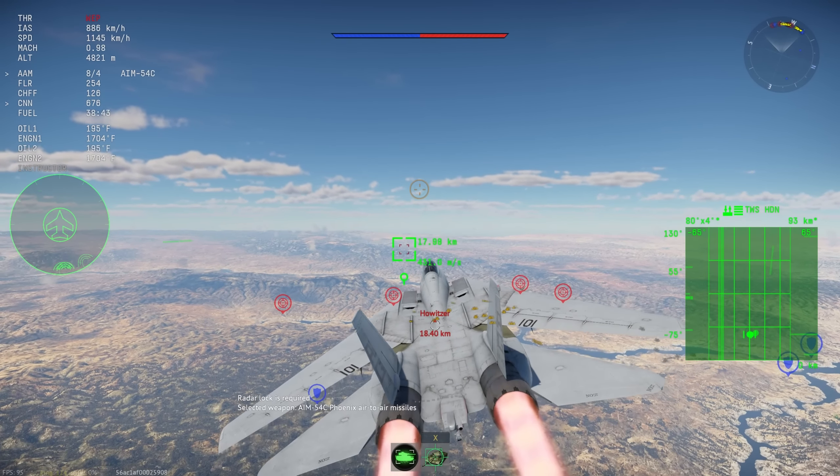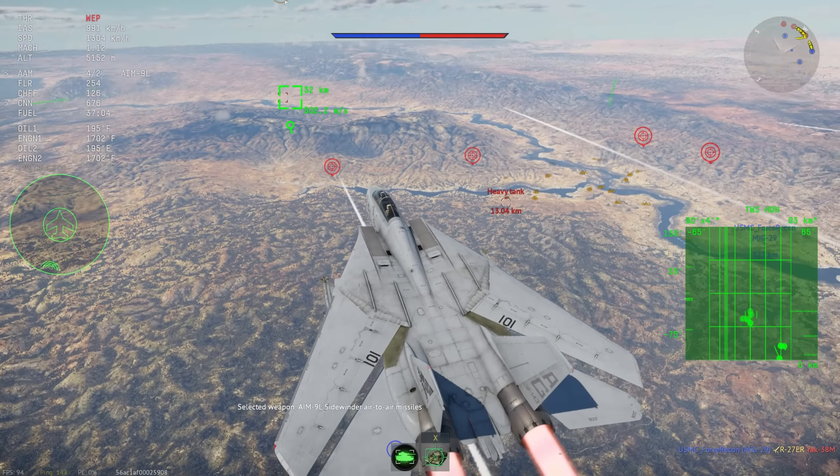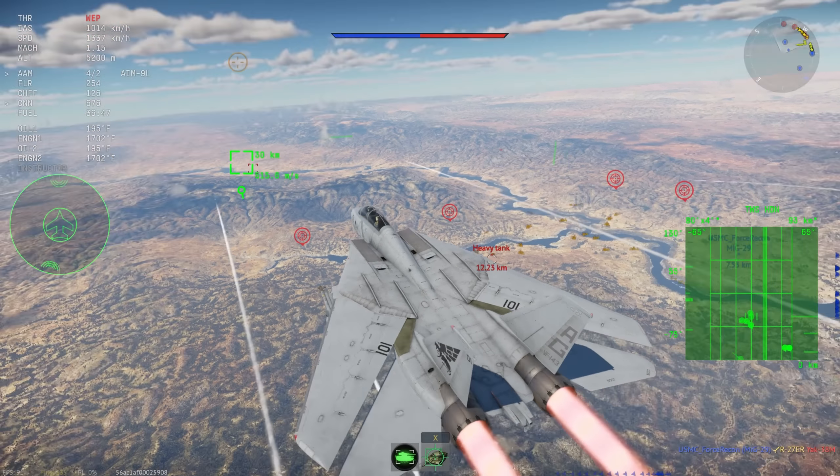The radar guiding your missiles is the exact same radar featured on the F-14A. On the dev server, the F-14 radar is a little bit nerfed — the scan speed is quite a bit slower than it was on the live server. Will this change carry forward onto the live server when the update comes out? I would assume so, but again, it is dev server.